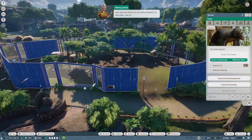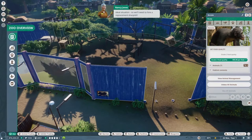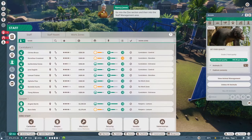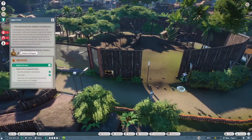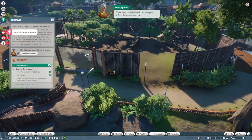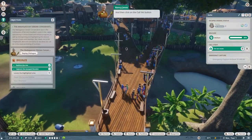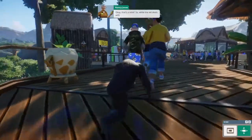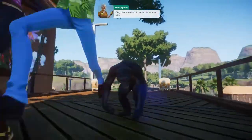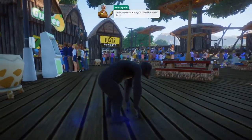We'll need a vet to recapture that escaped bonobo, but our last one left. We'll need to hire a replacement - go into the zoo section and then into the staff veterinarian area. Now let's deal with our escapee before they cause too much havoc. Use the animal alerts to jump to the escaped bonobo and then click the capture button to get our monkey back. Everyone's running away - oh my goodness, monkey, what are you doing?